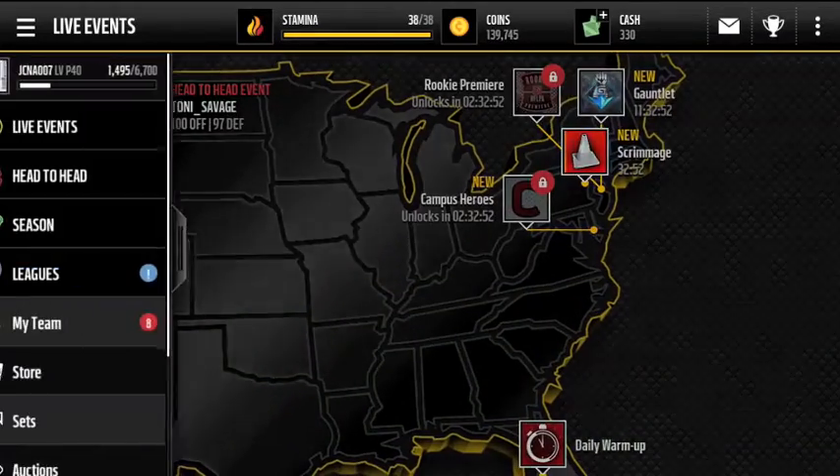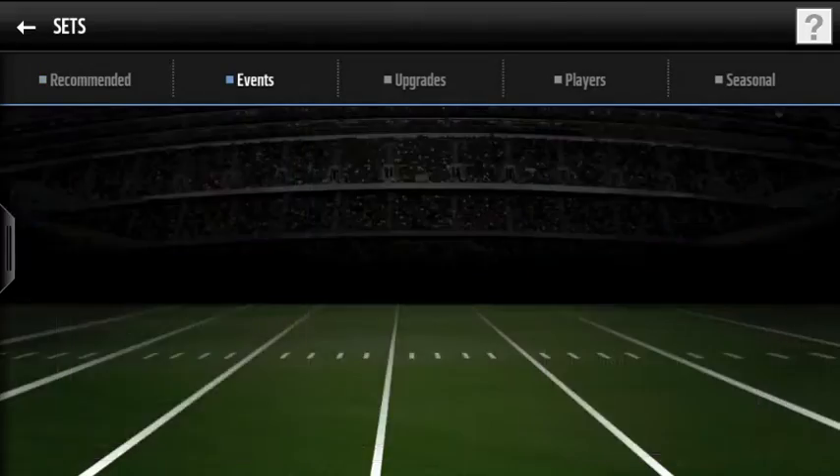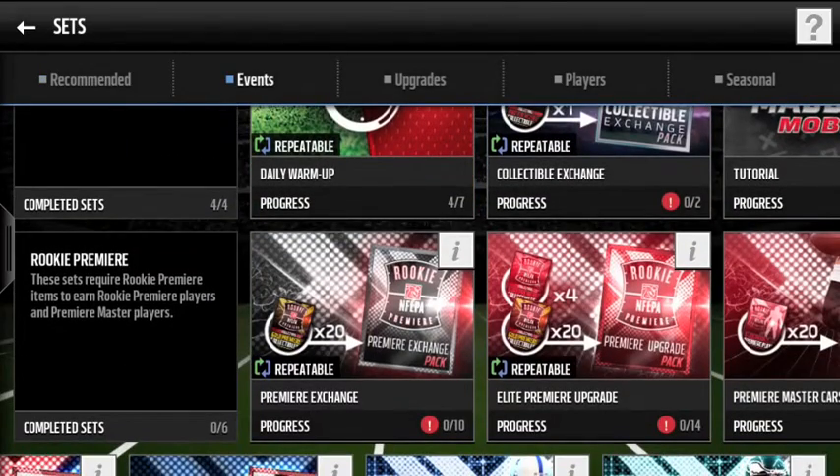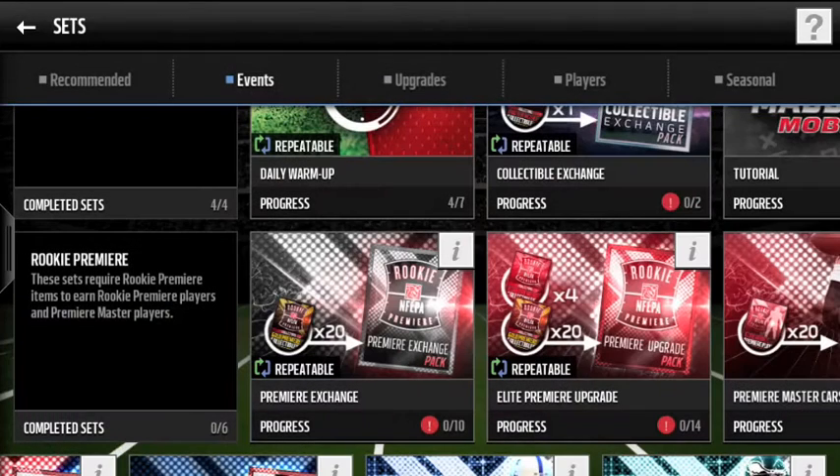If we back out and go under sets, it's not under the Seasonal tab — it's actually under the Live Events tab. There's actually some type of glitch here under Rookie Premier. It says you need 20 collectibles for Premier Exchange and 20 gold collectibles for Elite Premier Exchange. But in reality it's only out of 10, and this one's only out of 14. So I only need 10 of these even though it says 20 on the cover. Looks like Madden Mobile originally had it as 20 but decided to change it — better news for us.